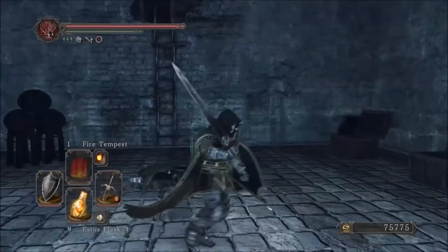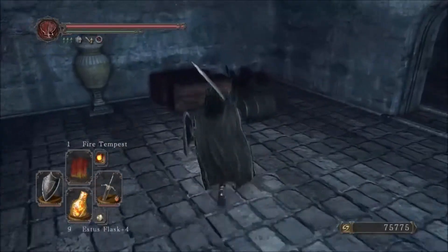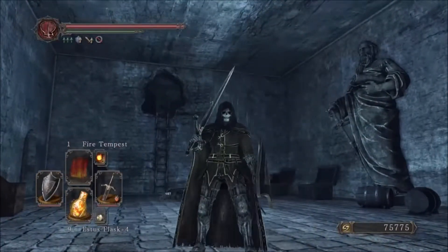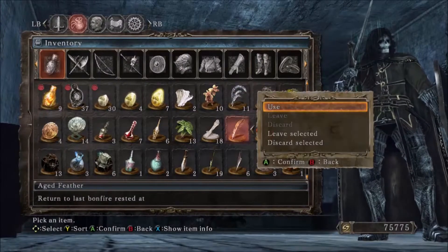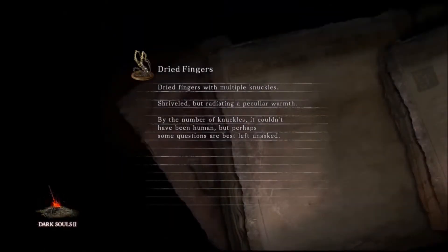If you want to get more, simply return to the bonfire and burn a bonfire aesthetic. Thankfully, enemies will only get tough up to new game plus eight standards, which means after you've used seven bonfire aesthetics, enemies will not get stronger. But all the loot within wooden chests and lying around the floor will respawn, meaning that you can essentially farm an infinite number of soul vessels, providing you have enough bonfire aesthetics.